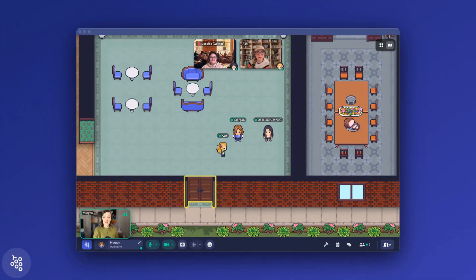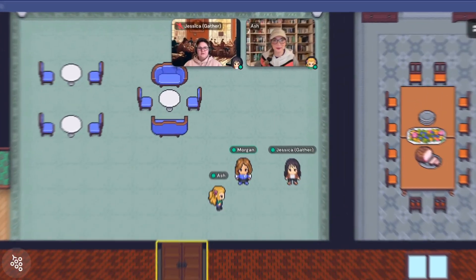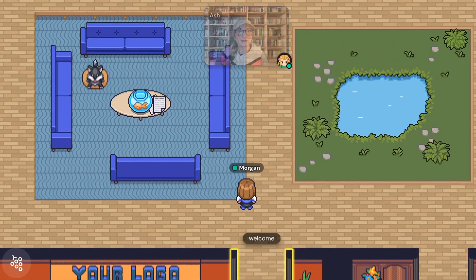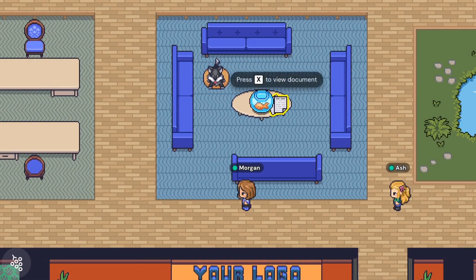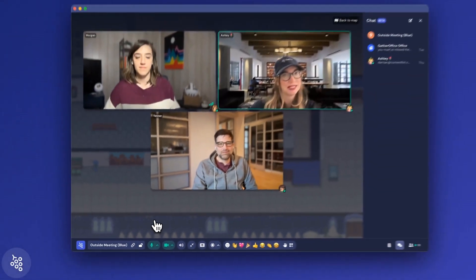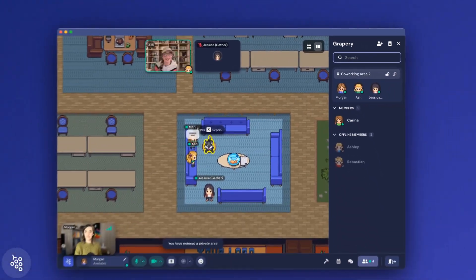When your teammates accept their invites, they'll enter in the lobby. You should stand there to greet them and be available to answer any immediate questions they have, like how to move around, turn their mic and camera on or off, or how to talk to people. If you have other internal Gather champions helping you with move-in day, they can either join you as part of the welcoming committee in the lobby or station themselves around the office.